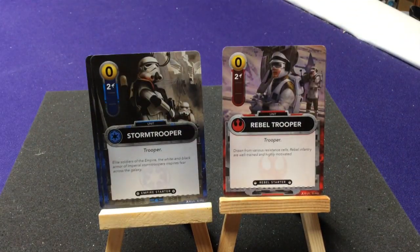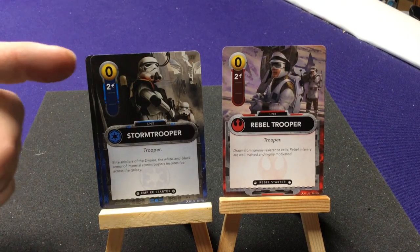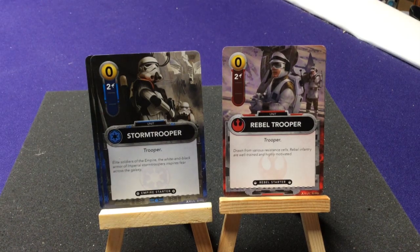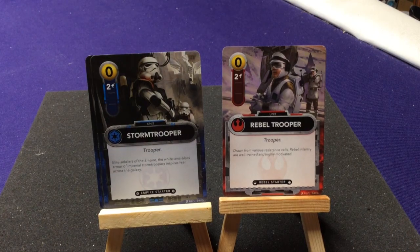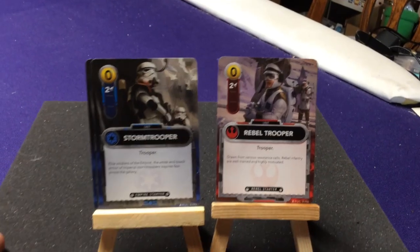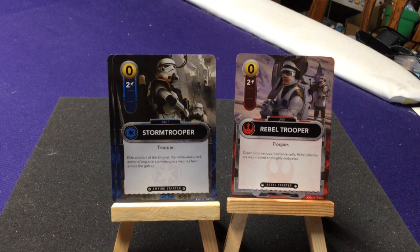We get two copies each of the troopers — the Stormtrooper and the Rebel Trooper. Each card has its cost, a special effect, two attacks, and tells you what type of card it is — this is a unit. They have keywords; these specifically say Troopers, and there will be various effects that might reference Troopers. On the bottom it says Starter, which is very helpful.